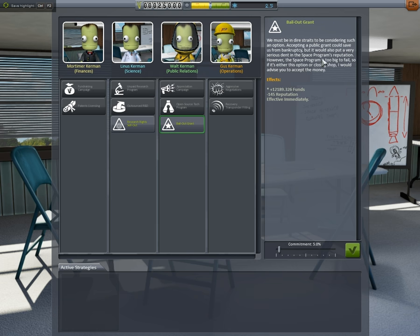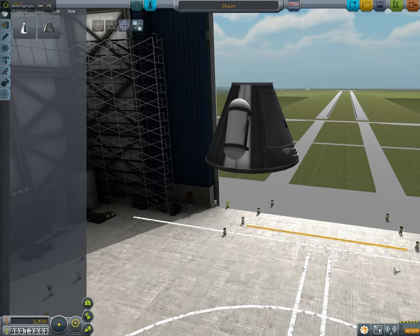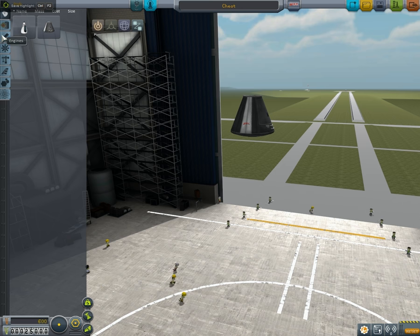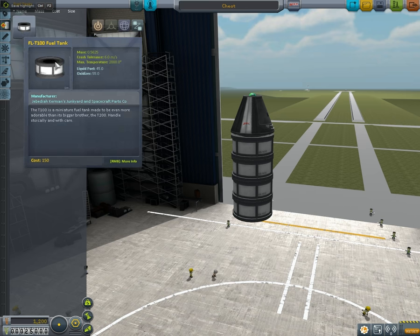We're not gonna cheat anymore, we're gonna make a real rocket. Let's start from scratch. Let's go to fuel tanks and put a buttload of these on — yeah, that's a buttload, seems like a good amount.